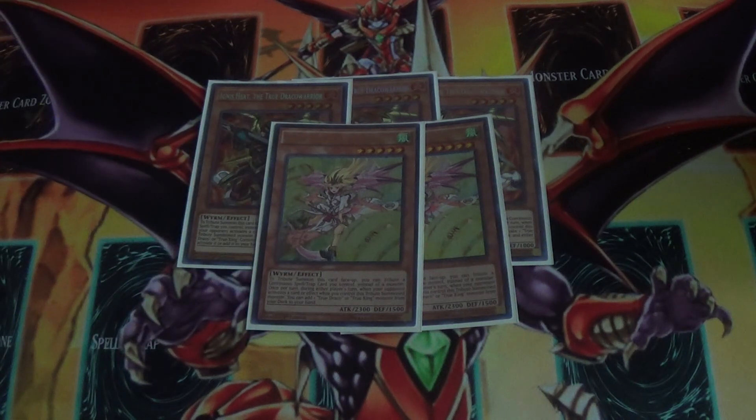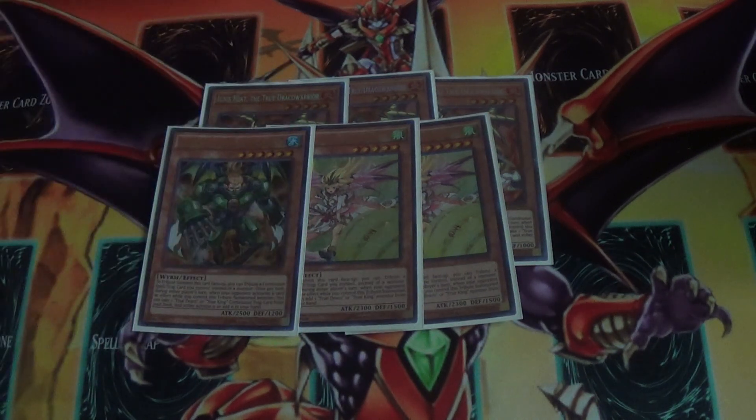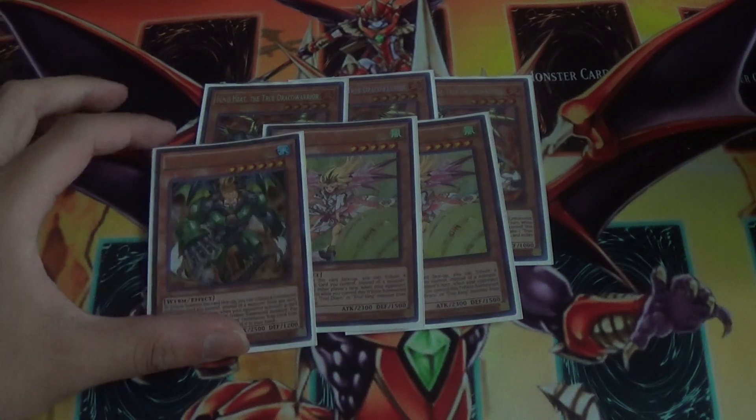Dynamite straight up activates two Draco traps — Apocalypse and Return — directly from your deck. This card is currently limited for that reason; it is very, very good.